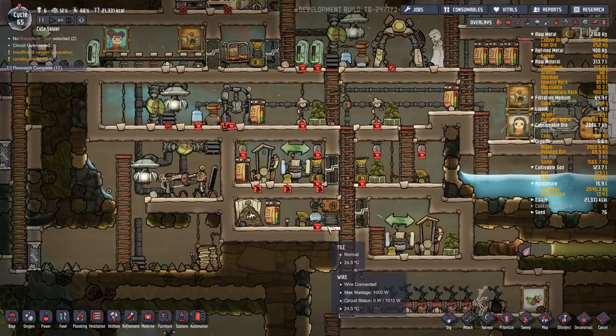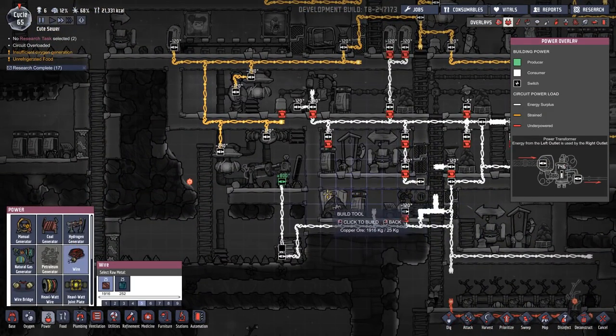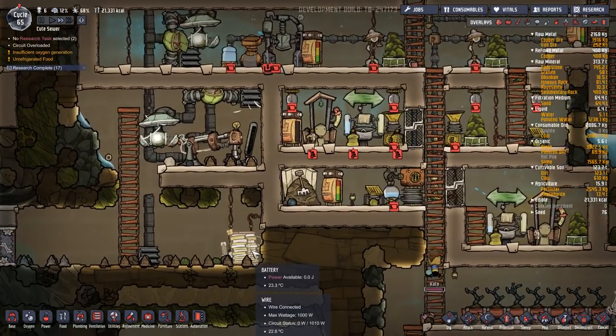We have no power to the middle of our base or the bottom of our base, and this battery is now empty.